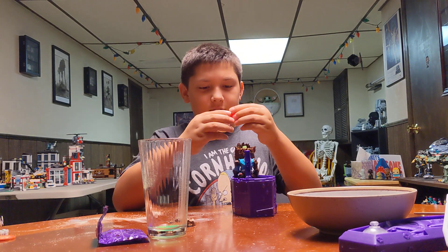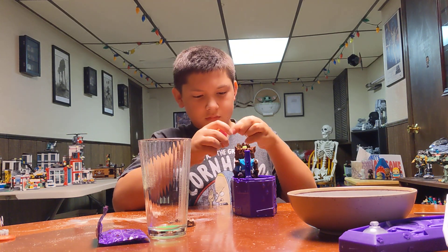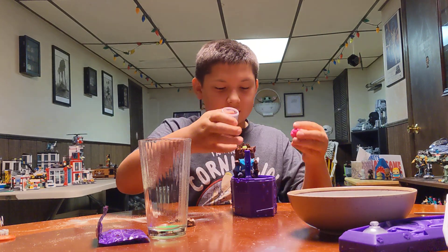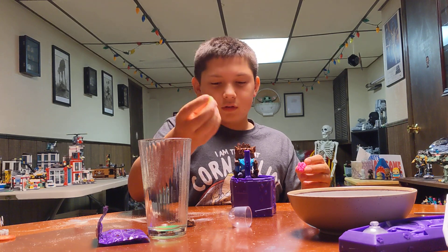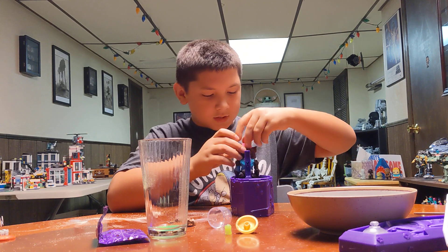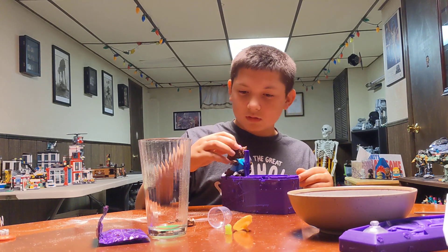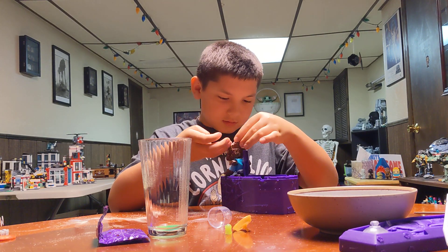I don't know how to get this out. It says you just pop the bottom part off. Got it! His squishy brain, yes. Then take this off, and then stick his brain inside. Yep, then close it up. Put his head back on, put his hair back on. Yeah, I don't know what it says.